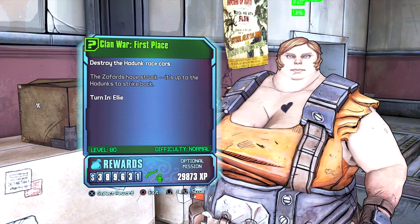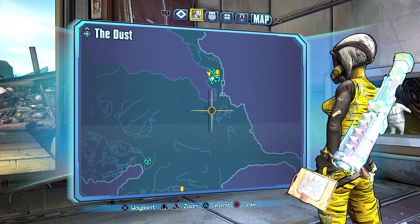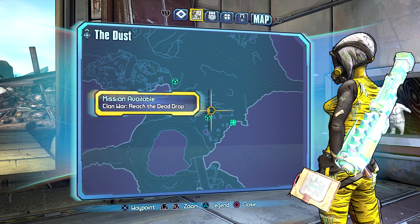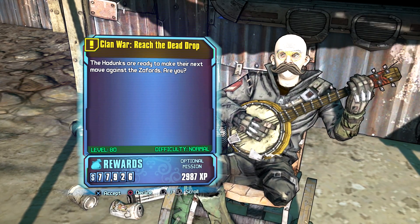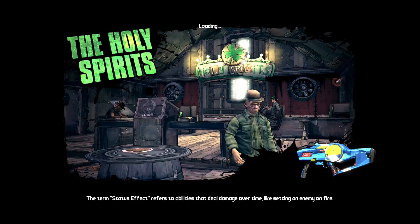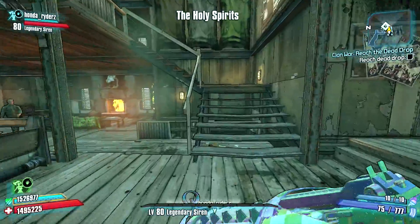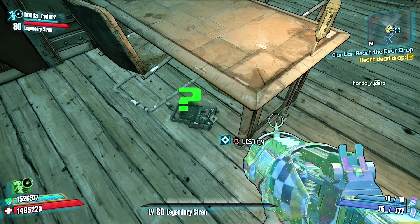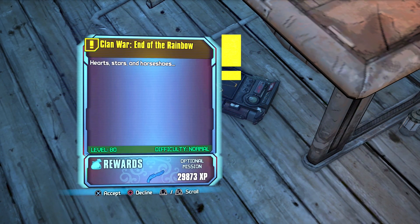Now this mission is completely done and it will unlock the mission that has the unlimited money crates. The mission is located in the Dust — if you open your mini map and go south you can see an exclamation point right there, and if you hover over it it says Clan War: Reach the Dead Drop. When you go to collect the mission you're going to see a guy in a wheelchair with a banjo, and once you collect it it's going to send you back to the Highlands and then back into the Holy Spirits. Once you reach the Holy Spirits, go across the bar, up the stairs to the left, and on the ground you'll find an echo device. You'll be turning in Reach Dead Drop into this echo device and then immediately collecting the mission for the unlimited money chest, called Clan War: End of the Rainbow.